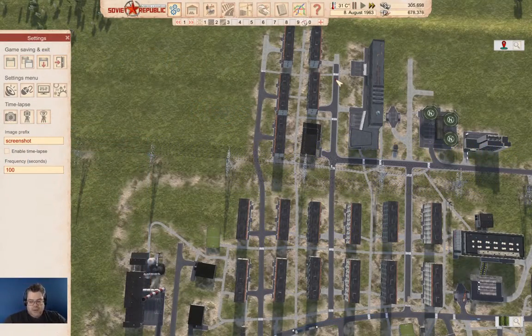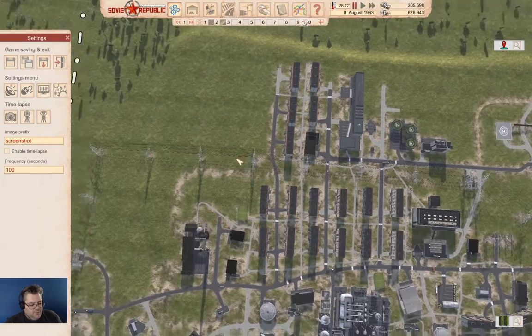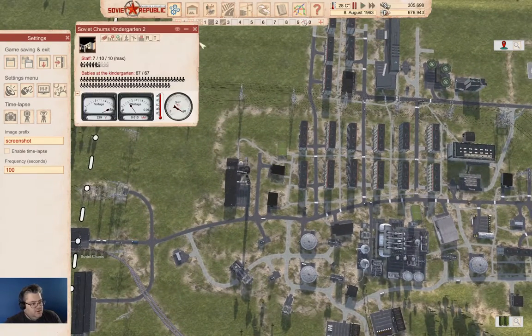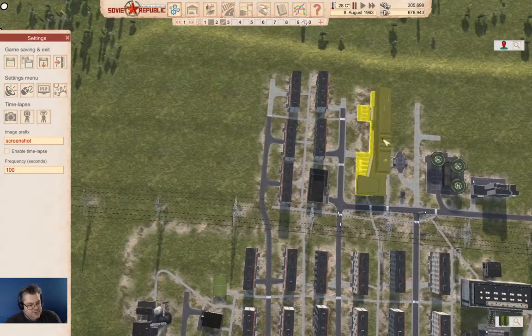Hello, everyone. Welcome back to Lostistan in the Soviet Republic with the Workers and Resources. We need to sort out something quickly over here — we need some services for these guys that we placed up here.